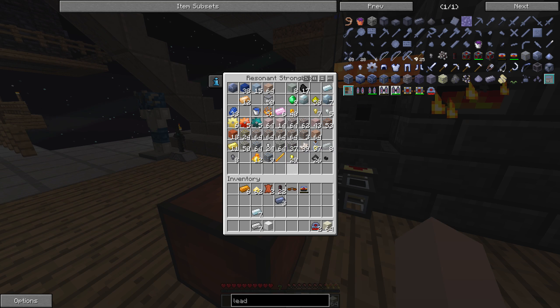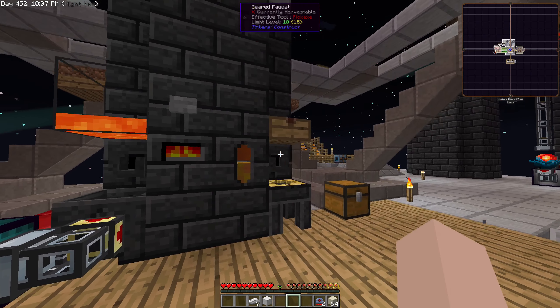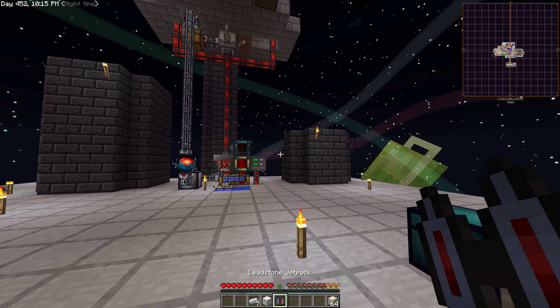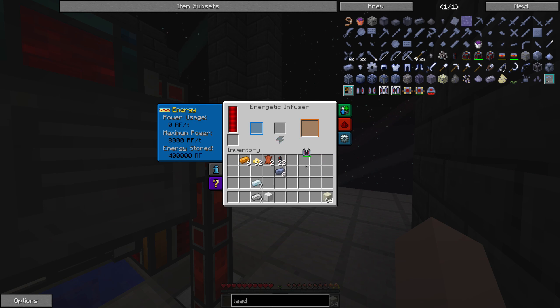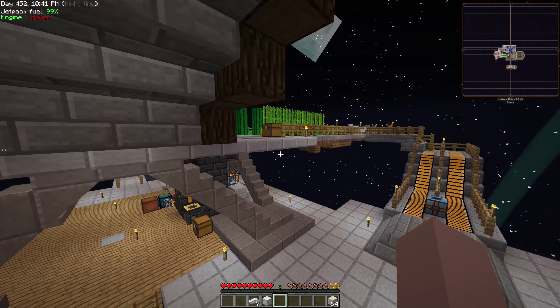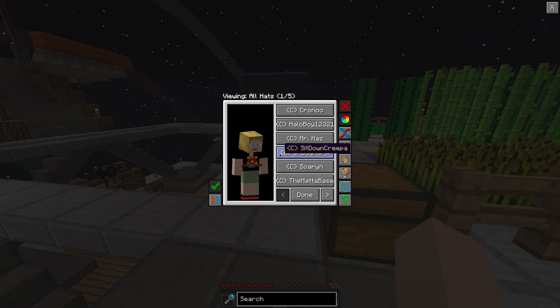Good. I have everything in place — this is just the rest of the lead I need, and then we can craft the jetpack. Nice. Okay, charge it. It's charged. Place it — ha! And fly.